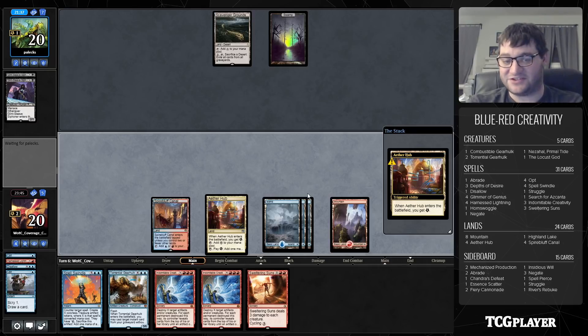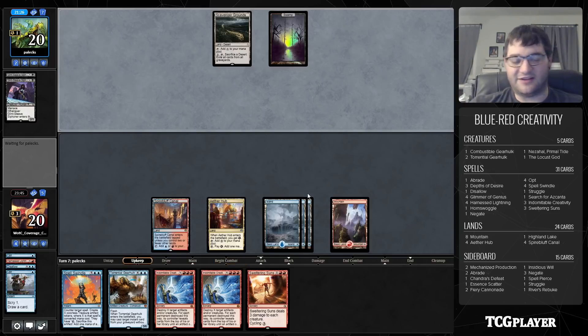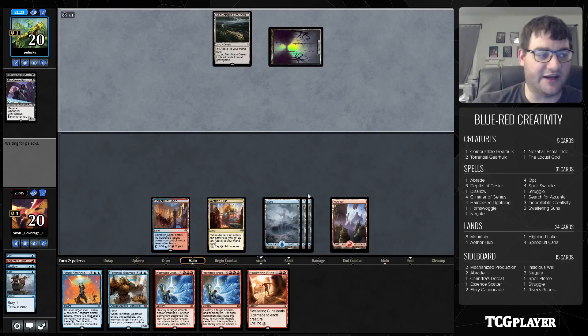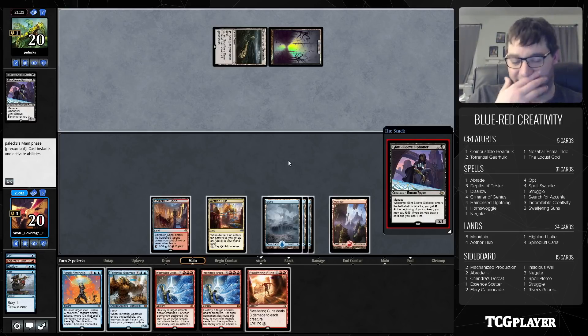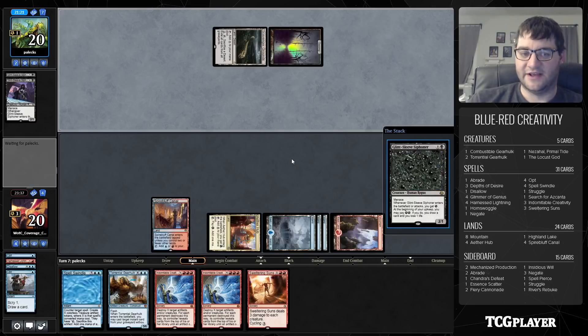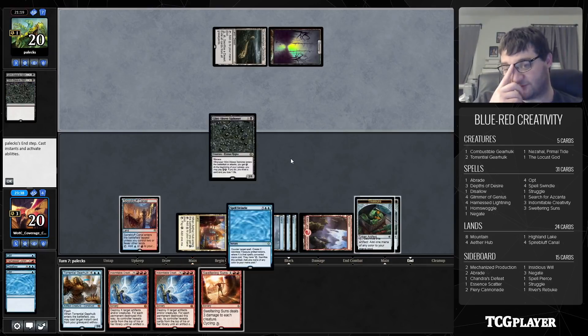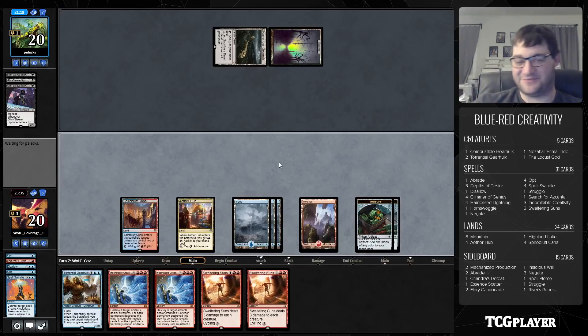We get to pass the turn back to our opponent. We have Gearhulk but chances are we'll be Spell Swindling first. Then we have the decision: Indomitable Creativity three things away assuming they have a three-drop, or we could just pass the turn holding up Gearhulk to get another counter and have more treasure. That way we could get all five creatures out of our deck — we have a Locust God, a Nezahal, a couple of Torrentials. I'm happy enough Spell Swindling.